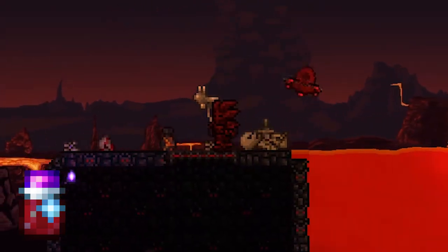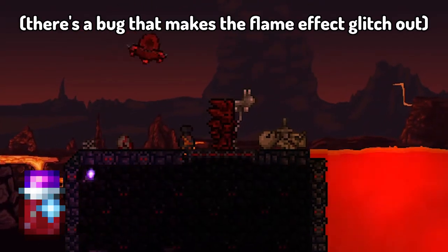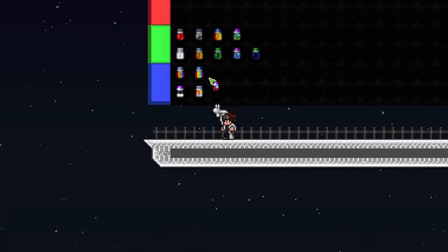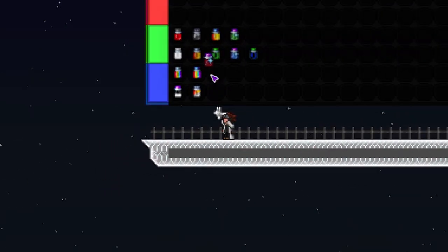Next up, we got grim dye. This is one of the very few that has a flame effect. It's kind of dark. I don't like it too much. I guess it's upper L-tier.